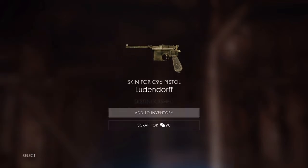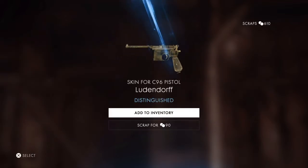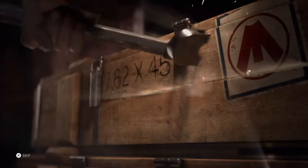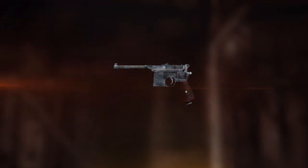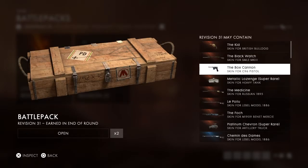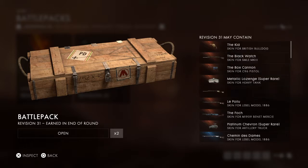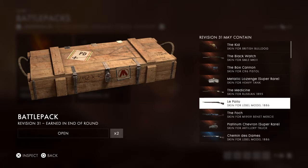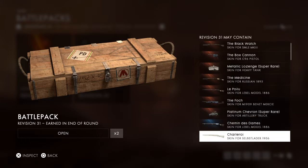The C96 again — Ludendorff. I'm pretty sure that's German or something. Oh, the box cannon — right there. I'm pretty sure I already got that. I've got two chances left — I already got the skin for the Russian 1895, I think. Let's see what else there is.